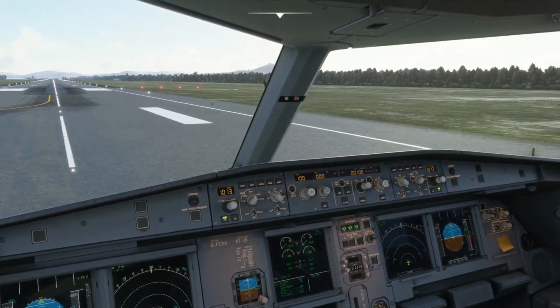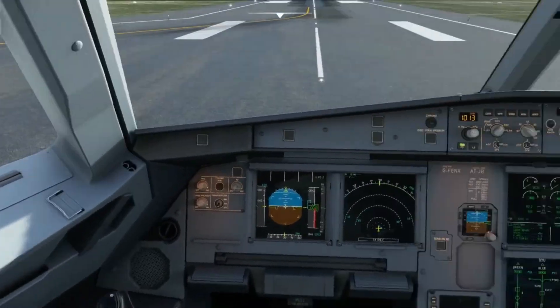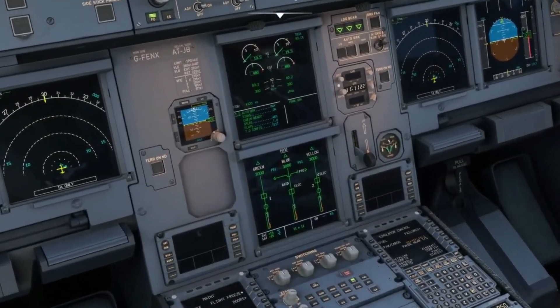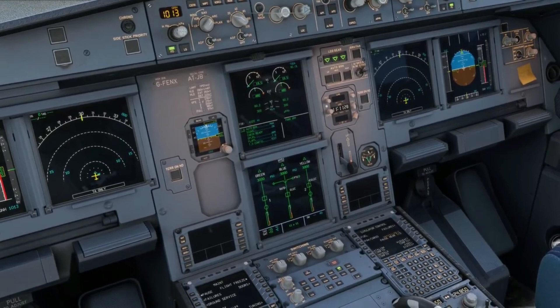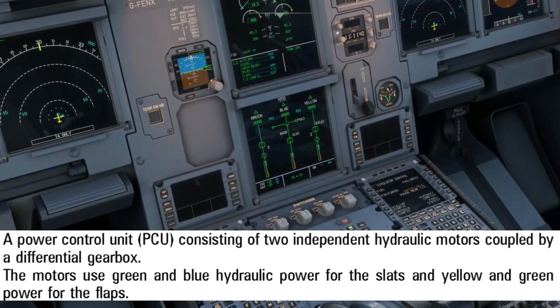Amir Thakur demonstrates their A320. I'll leave the link to the actual 8-minute video in the description for you to see. As he explains the whole concept of the flaps and LMV, I'm just explaining and pointing out details being shown in the video. The A320 is in the alpha build, so it's still a work in progress. Amir discusses how the flaps and slats work and what drives them to extend and retract, bringing up the differential gearbox and what hydraulic pressure drives certain flaps and slats.